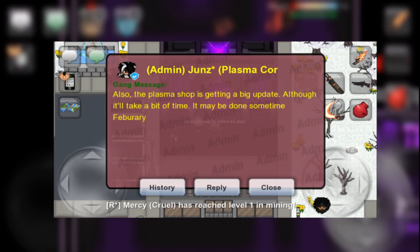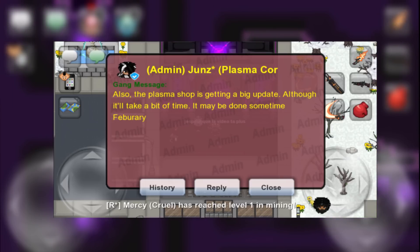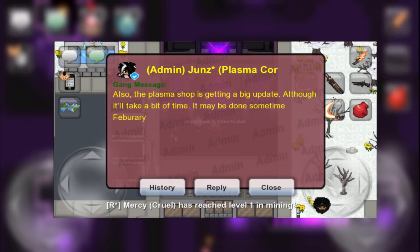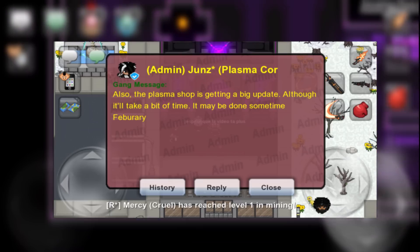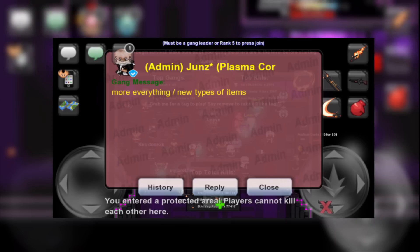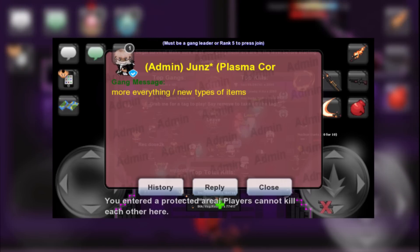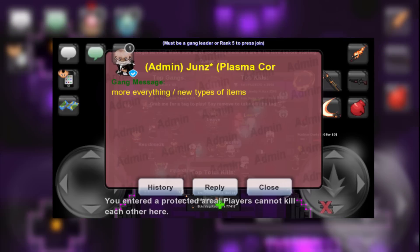Jins also teased a major update coming to Plasma Corp. I had been hearing about the workings of a major update, bigger than any of the ones we've seen before, making its way to release lately, but Jins was able to confirm that it will hopefully be ready in February. He also went on to say that the update would include more of all the existing items such as guns, hats, consumables, etc., but also some new types of items.